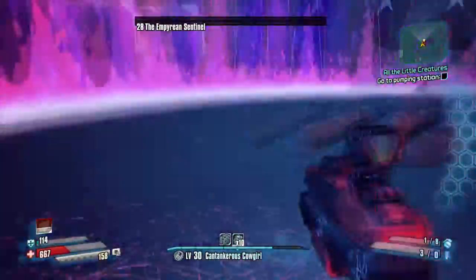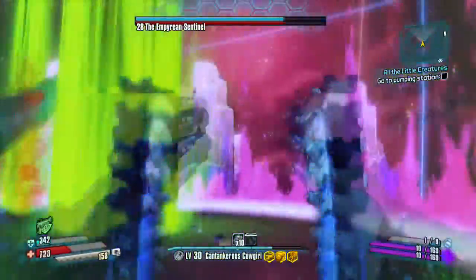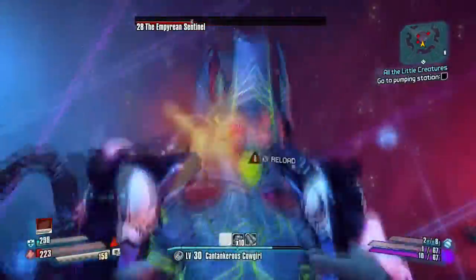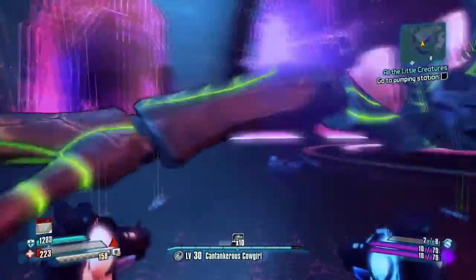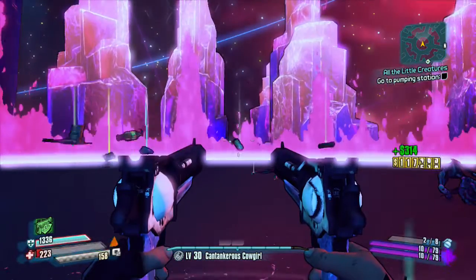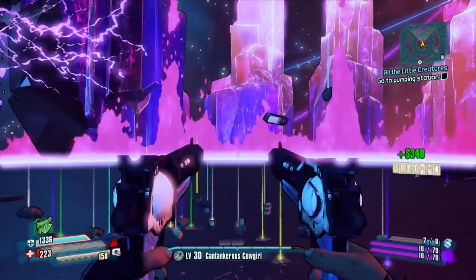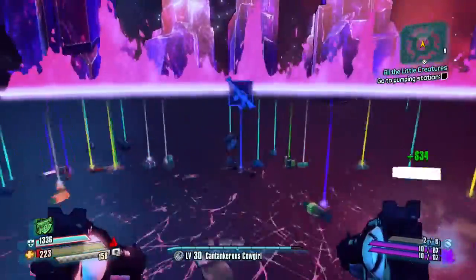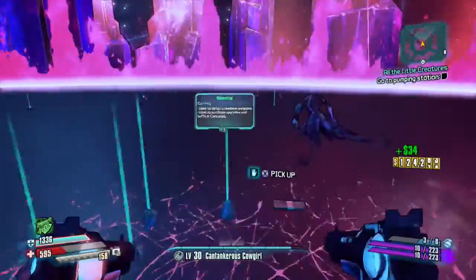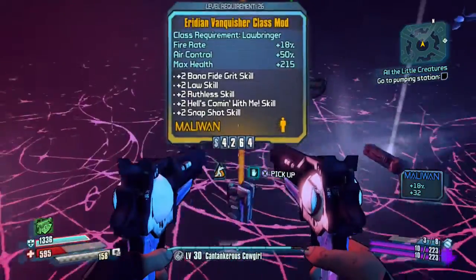The place he's coming out of — that purple thing above holding his body up — there's going to be a loot-splosion coming out of that. It's going to have cash, Moonstone, weapons, class mods, a bunch of loot — Borderlands fashion. My recommendation is to stand in the middle to grab as much cash as possible, then run in a circle. You'll see purples, blues, greens, maybe whites, customizations, all that stuff. And if you're lucky like I was, you will find a legendary class mod.